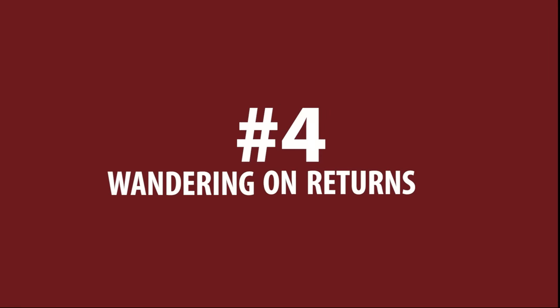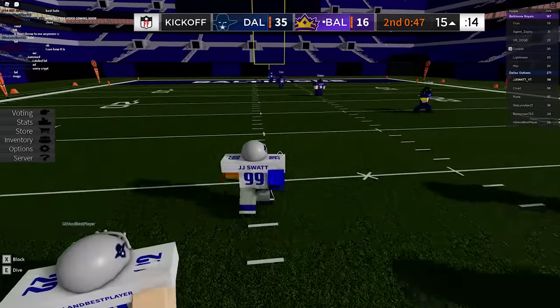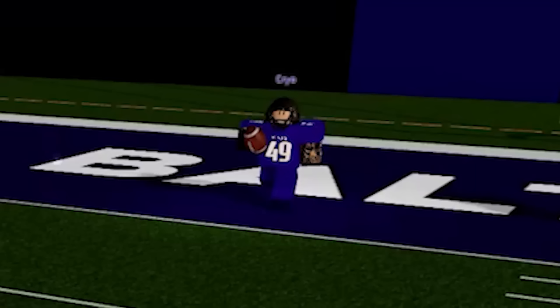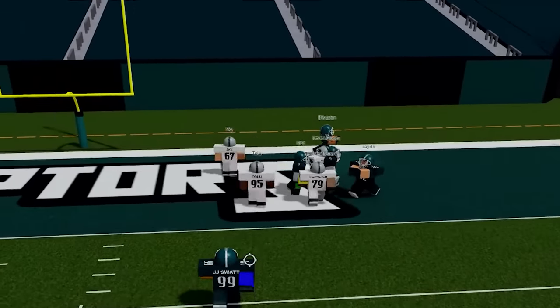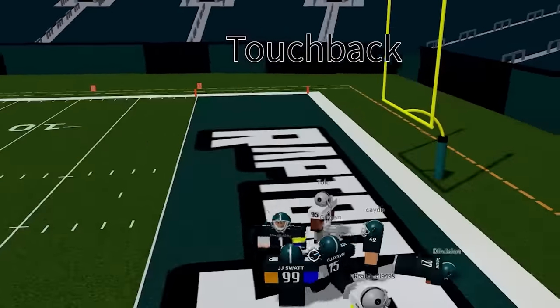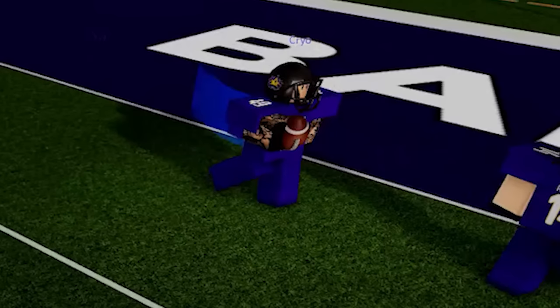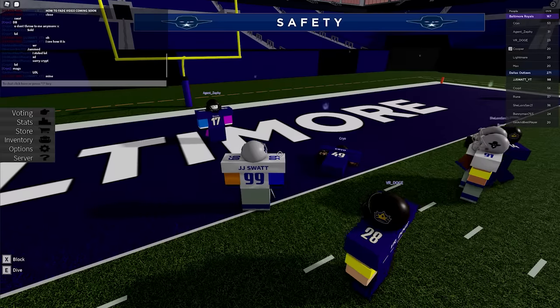Number four: wandering on returns. It's a kickoff or a punt and the returner is in the end zone. They pick up the ball and have two options — kneel for the touchback or return for yards. For some reason, some players choose option number three: run around in the end zone playing tag. If your game is on one or two percent fumble chance, you're running an incredibly high risk. I've caused so many fumbles on those players recovered for free touchdowns. You also risk accidentally leaving the end zone, which opens you up to getting a safety. There's no good reason to play around in the end zone. If you want to burn clock, do it during the drive.